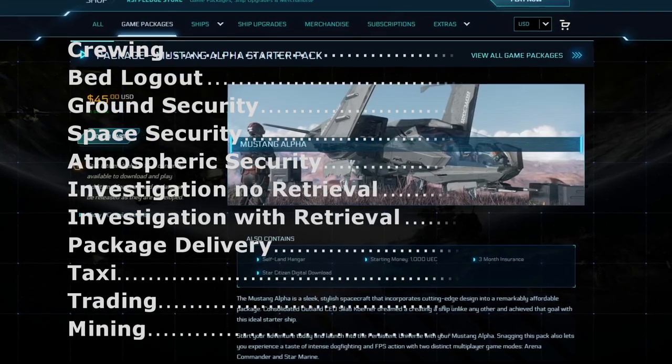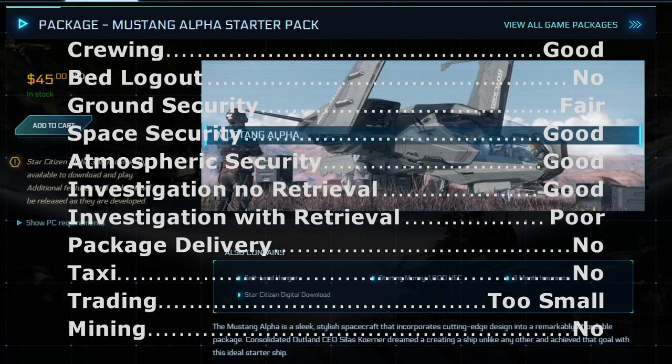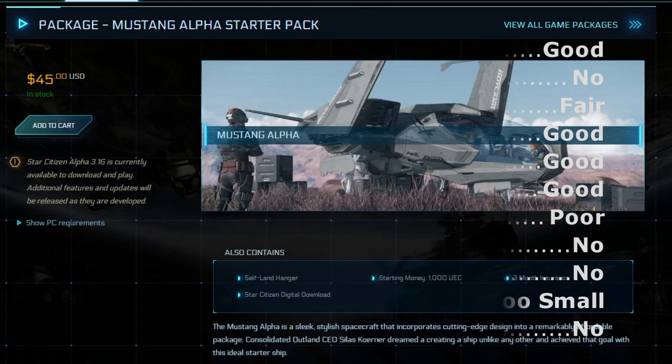The Mustang. Crewing: Good. Bed log out: No. Ground security: Only fair, because there's little space for storing loot. Space security: Good. Atmospheric security: Good. Investigation without retrieval: Good. Investigation with retrieval: Poor. Package delivery: None. Taxi: None. Trading: Too small. Mining: No.